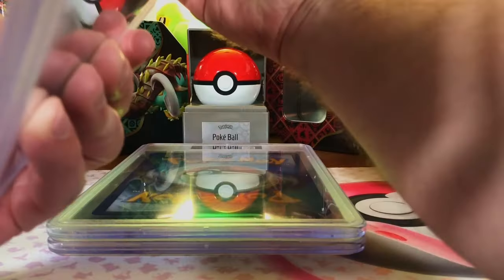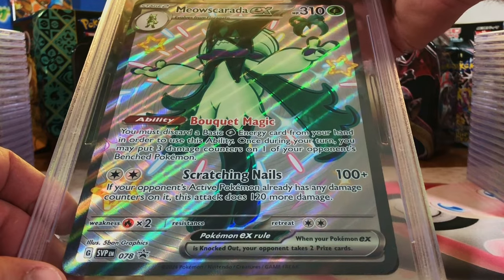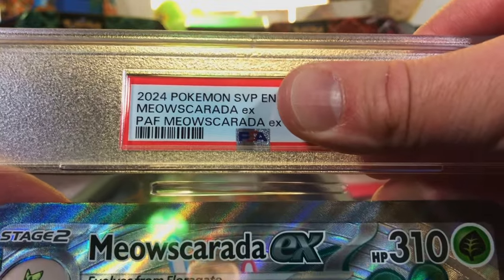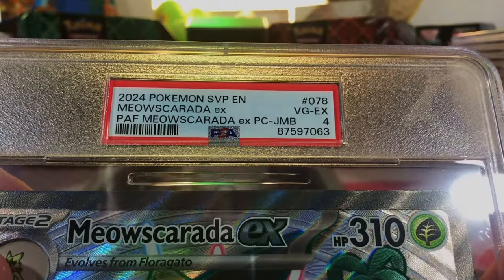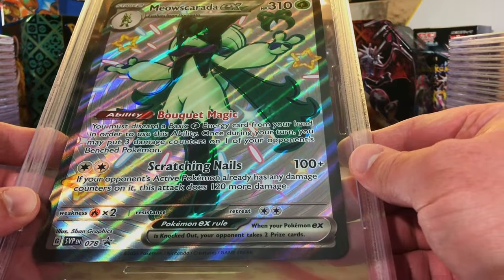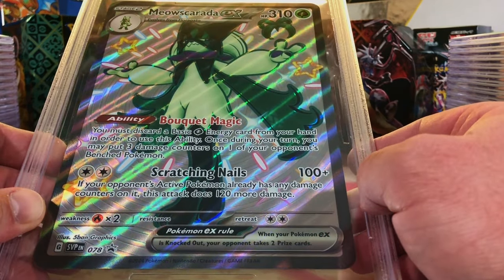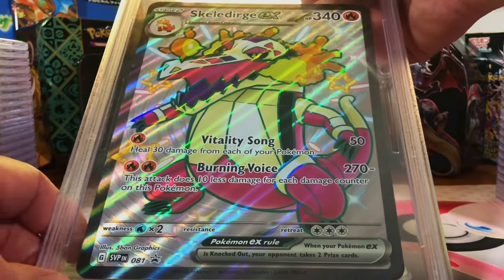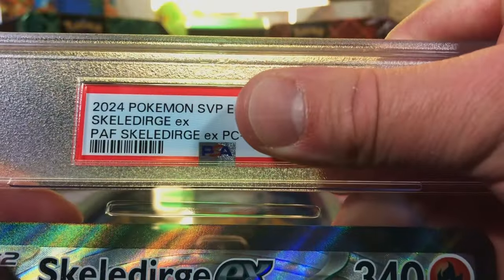Quackleval EX - very nice on the back. Meow Scarada EX from the Meow Scarada box, Paldea and Fate - I think this is probably going to be a nine as well. Oh yikes, a PSA 4! I don't agree at all - there's nothing on here that says four to me. That one was really weird.